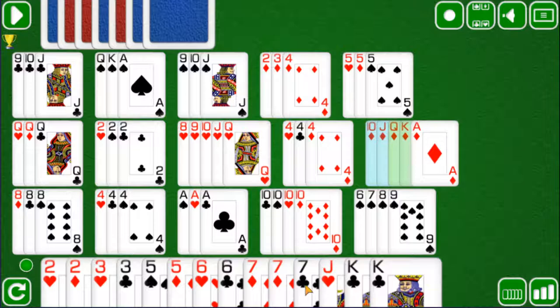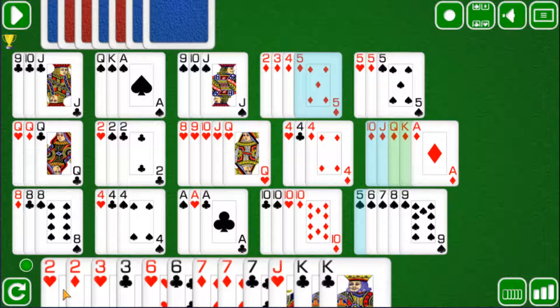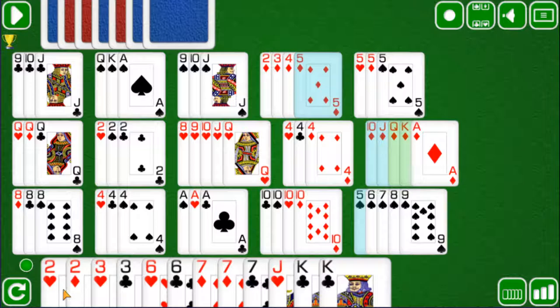I'm going to go with a Jack as well as a 10 and place them there. Now I'm going to place a 5 right there. I do have a 5 that I can place right there. Can I place any of my other cards anywhere? I have a 2 of diamonds that I can place right there.